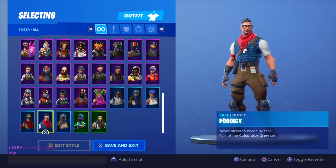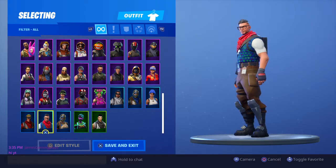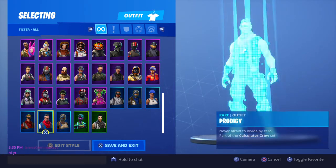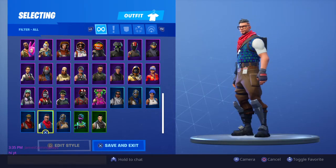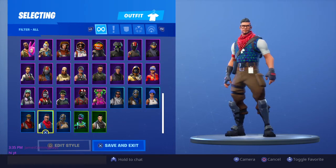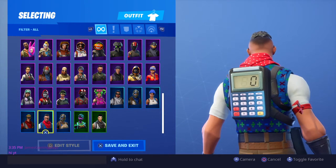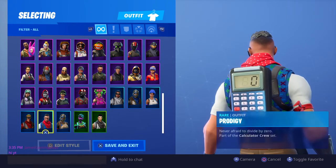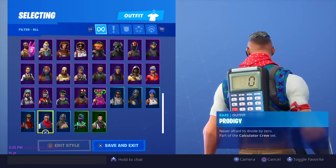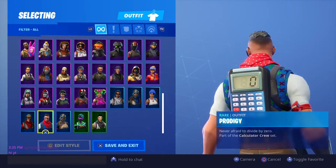They just released one yesterday. I just didn't have time to make the video yesterday, but I at least wanted to get it out there for those who don't know. So this is the new one called Prodigy. The skin's okay for a PlayStation skin. The coolest thing about it though is the back bling it comes with. Just like the AIM skin, the back bling, if you wear it in-game, it'll keep count of all your kills and display it right there on the calculator.